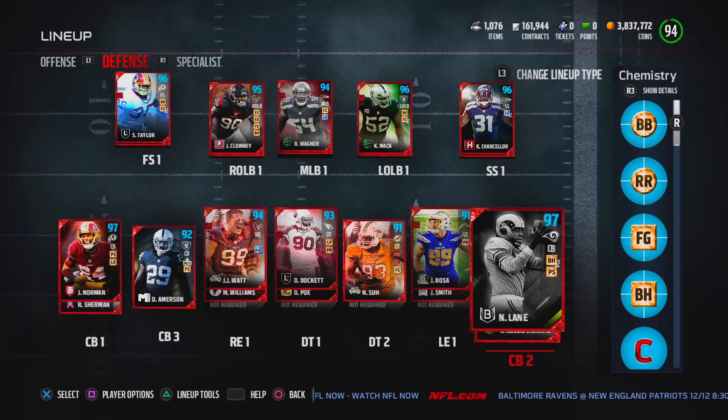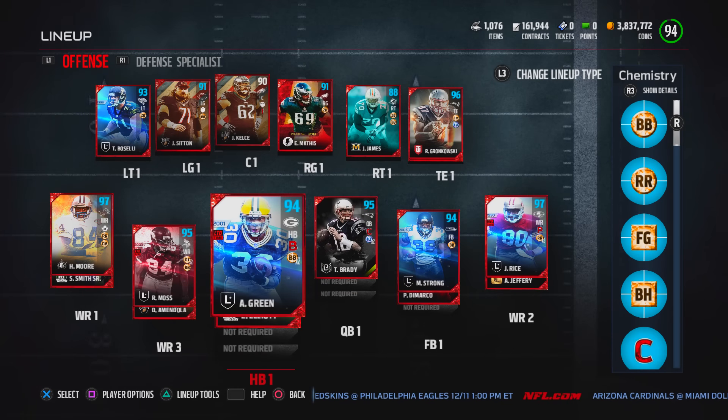The guy I'm talking about is David Emerson. I decided to replace Sam Madison with David Emerson. At first I had him at cornerback number two, but then I decided to put him in the slot. I don't know if you guys noticed, but Nitrate Lane went from 96 to 97, so I thought this move was very fitting for our team.